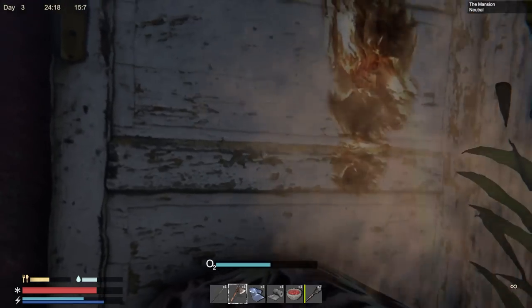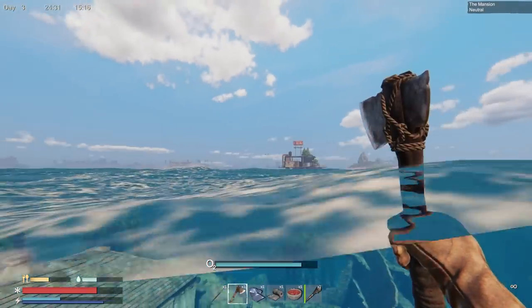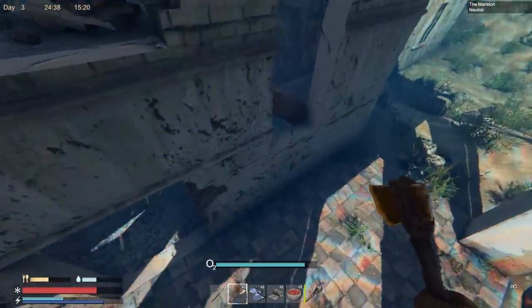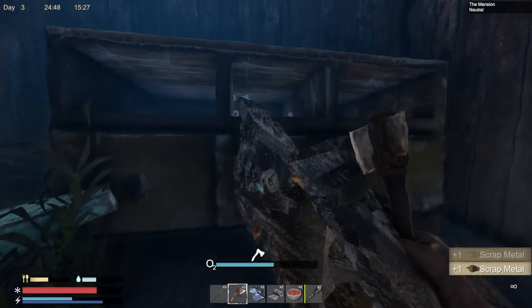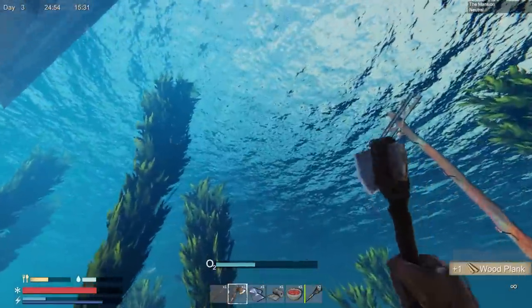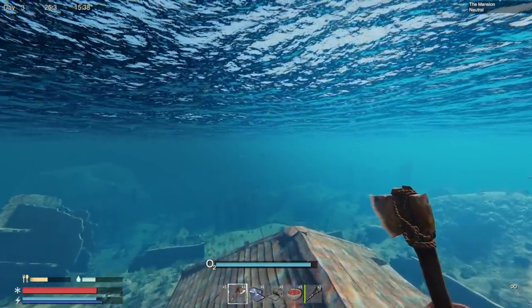Oh, is that door hiding something behind it? There is — hidden loot! That's what I'm talking about. One good thing about the little boat I made: it shows where my starting area and base are. Let's go into that hidden doorway. Come on, scrap metal. Let's see if there's anything really good in here. I'll take cloth — I won't say no. If I don't get some water soon I'll definitely have to go back.